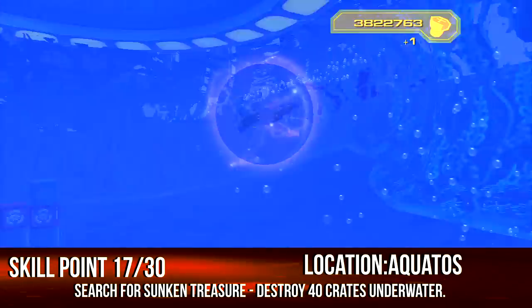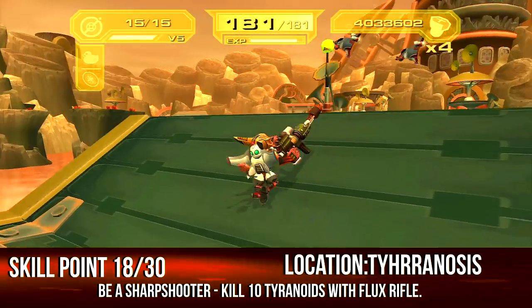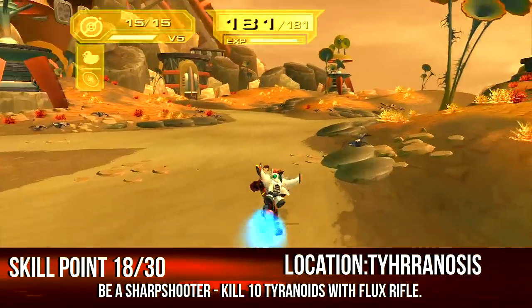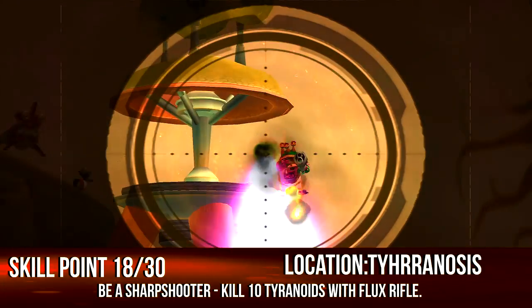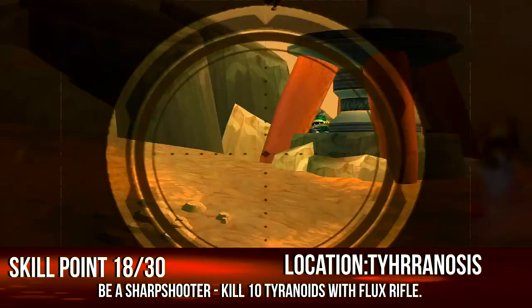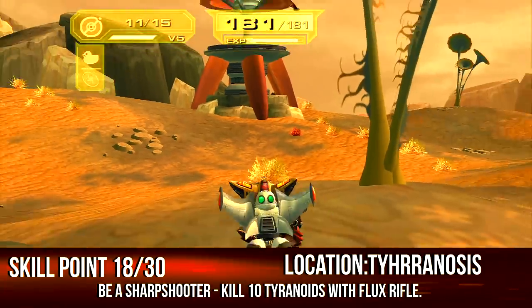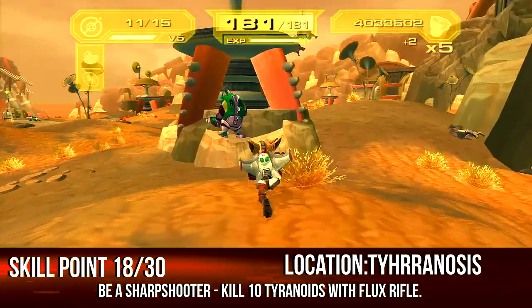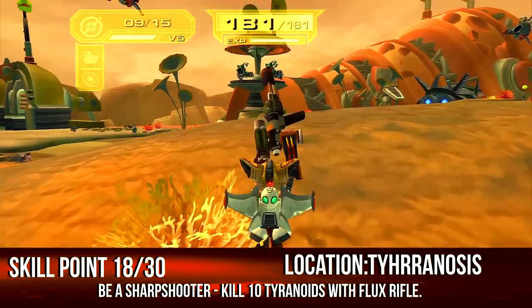Destroy 10 Tyhrranoids with the flux rifle. Note that the small ones may not count — shoot the ones from the sniper purchase points. There are three per sniper position and about five of those positions. Shoot them right through the crack — one survives but you can still no-scope it.